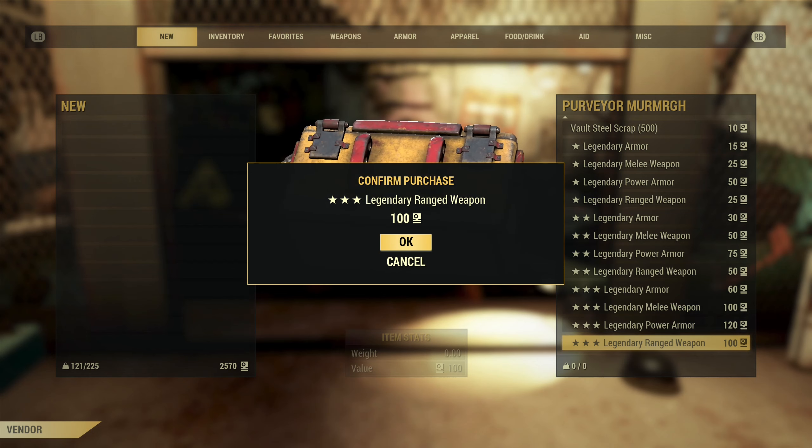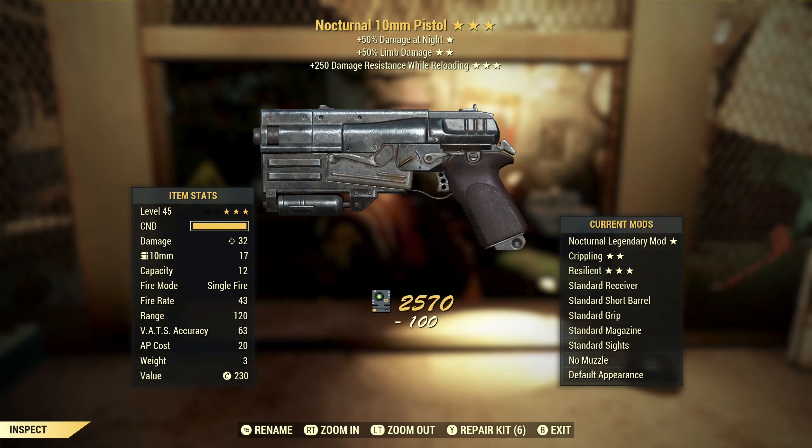Give me the worst thing that you have. I don't want anything that's usable. I want total trash. And my prayers were answered — well, that didn't work. We have a nocturnal 10 millimeter pistol with limb damage and damage resist while reloading.